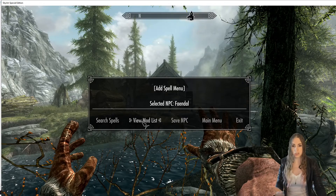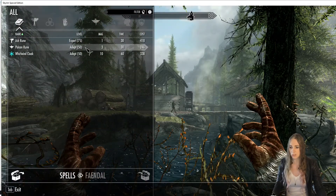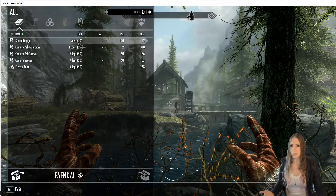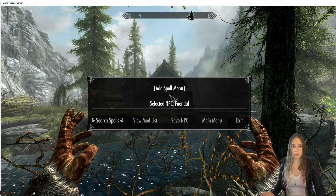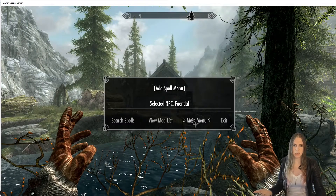There's an NPC far away over there — looks like it's Fundao. I get these options: search spells, view the full mod list. I can add some stuff from Dragonborn to this character, and I can view their spells. I could get rid of all that stuff if I wanted to.